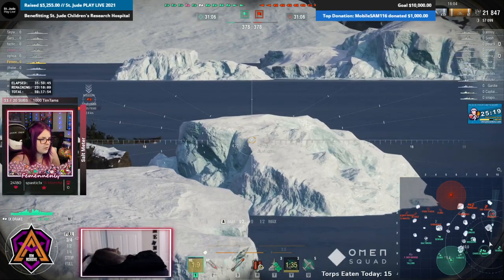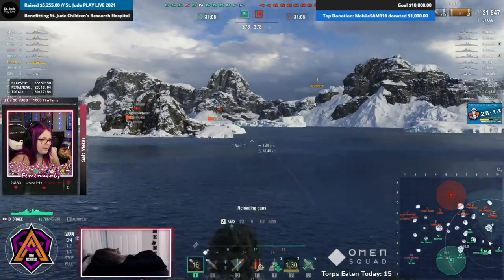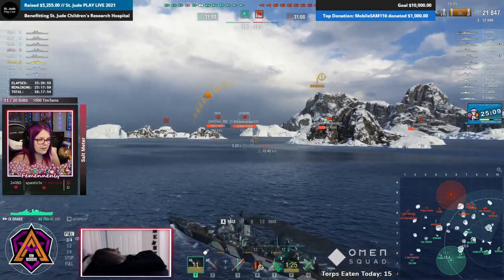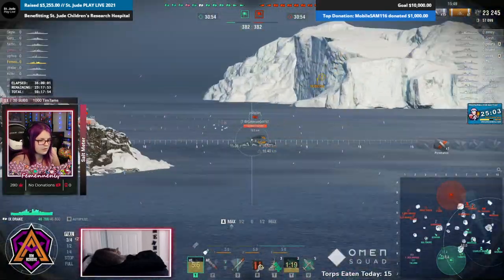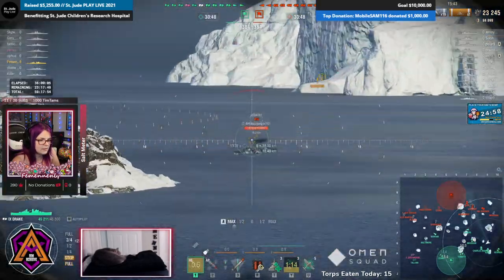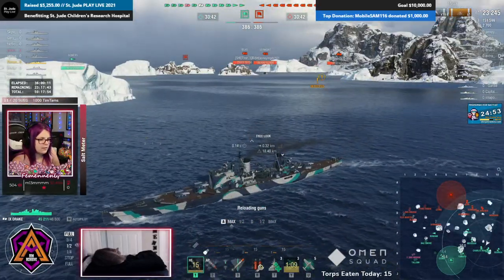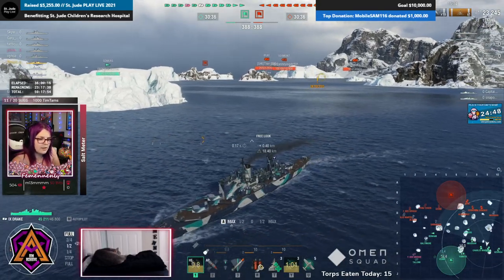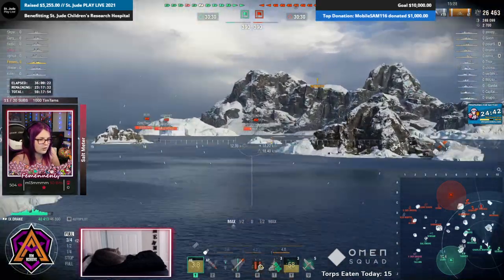All I'm trying to do is go back and forth, pick a target, and try and keep it burning. Once I get a fire back on the Missouri I could start farming the Vermont. As per usual in any cruiser you're kiting in and serpentining a lot, you want to be good at pre-turning your turrets so as you turn your turrets are always facing the way you can utilize them.